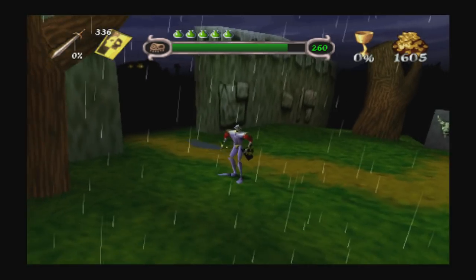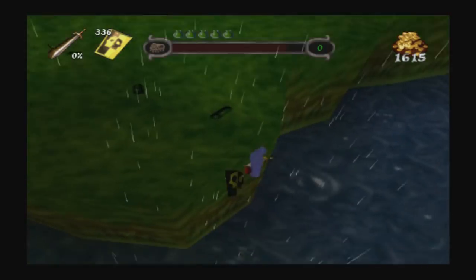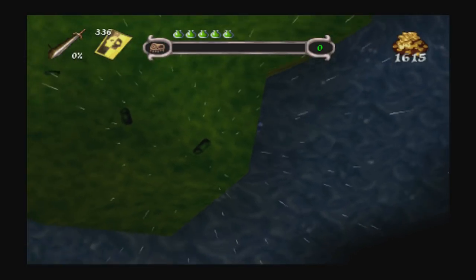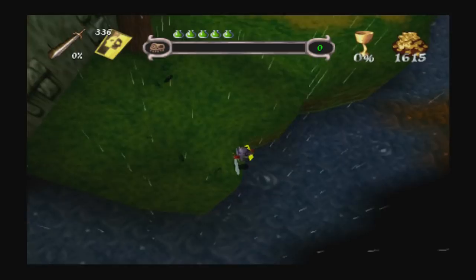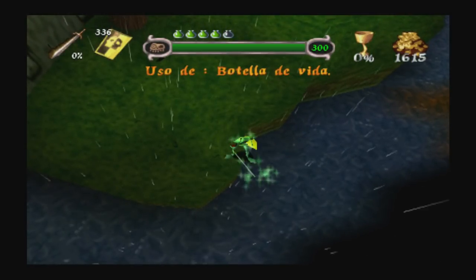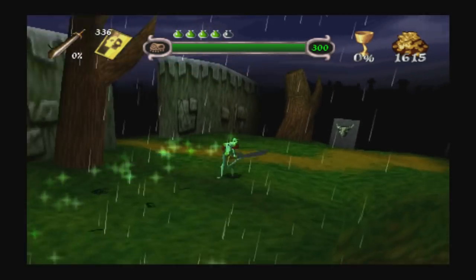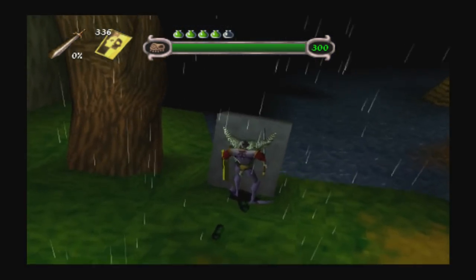Parece que empezamos el nivel con un poco de lluvia que nos acompaña. Y mirad, un poquito de oro que hay. Cuidadito con ir corriendo a los lados, que ya veis lo que nos puede pasar. Mucho ojo. Vamos por aquí. Aquí tenemos una gárgola parlanchina, a ver qué nos dice.